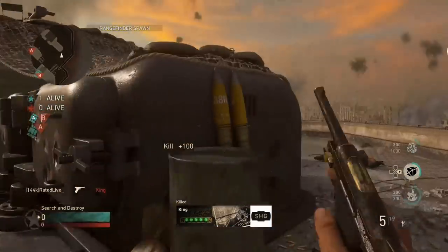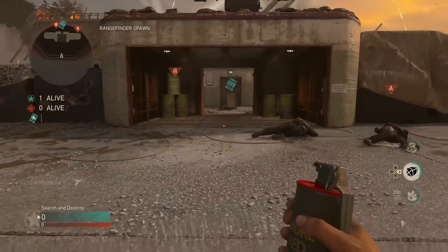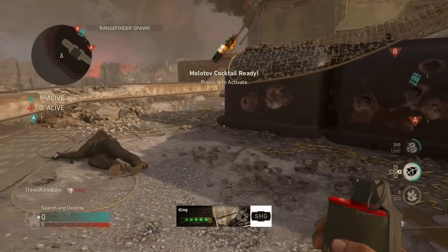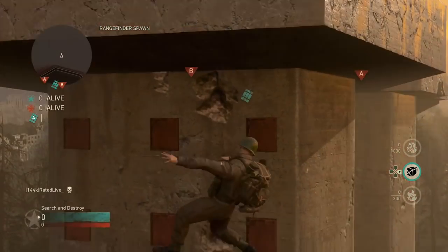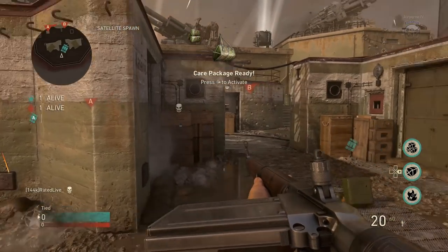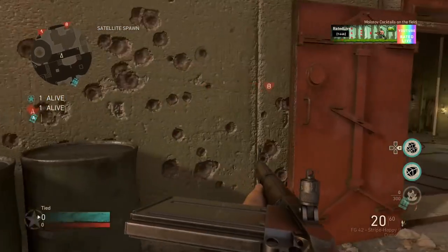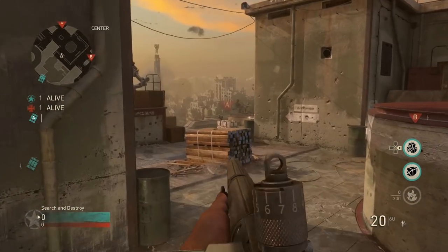The final enemy you kill is going to have to be from you holding the Care Package. As you can see, I'm one kill off my Molotov Cocktails - from here you knife an enemy and it will say you've unlocked the Molotov Cocktails, but notice there aren't any in the bottom right corner of the screen. That's how you know you've done the glitch correctly. From here, simply jump out the map or die again, and boom - you now have every single killstreak in the game.